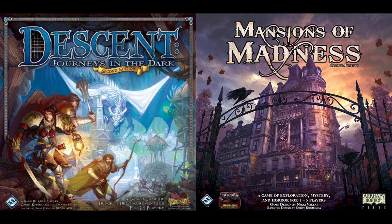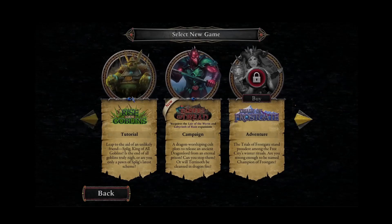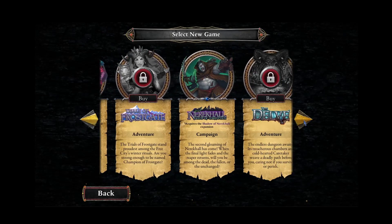Both games look very different at first, but they have quite a lot of mechanics in common and they both have a companion app. While you still can play Descent without the app, Mansions of Madness is an app-only game.